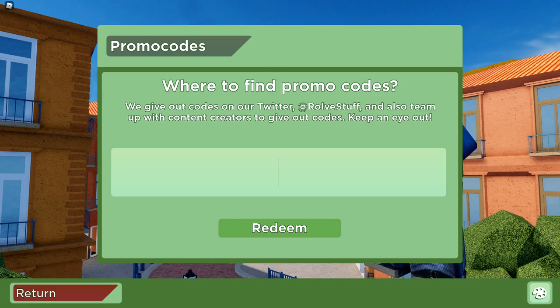Let's get started with the first code. The first code is going to be 'E' — simply the letter E. Make sure you type it in all caps. Let's go ahead and redeem this — it's a working code. As you can see, the letter E just got redeemed. This code is supposed to give you a calling card.